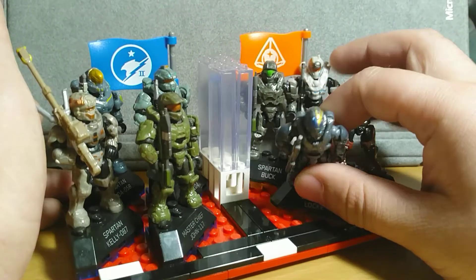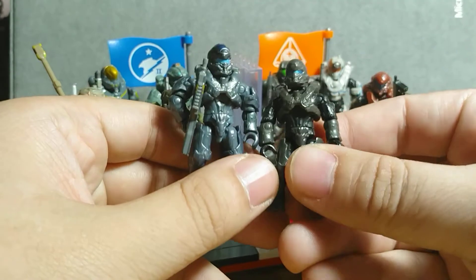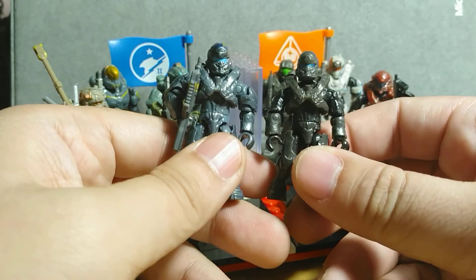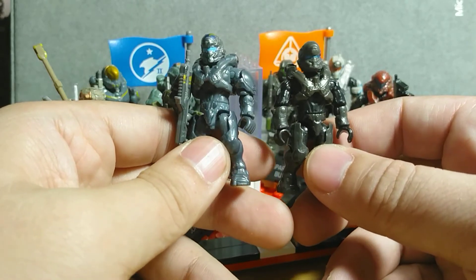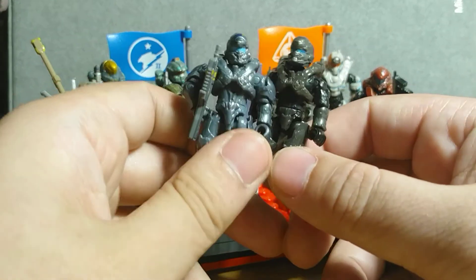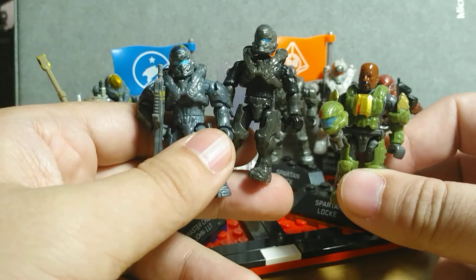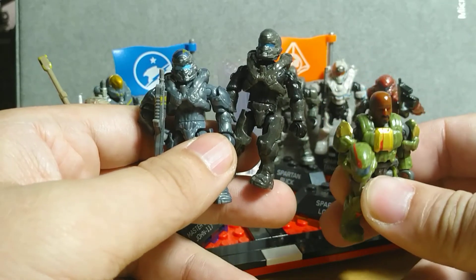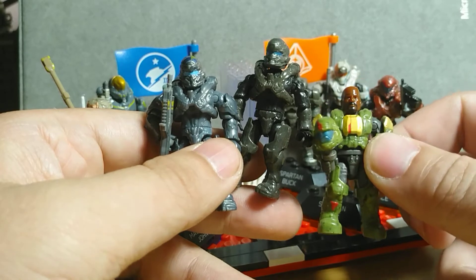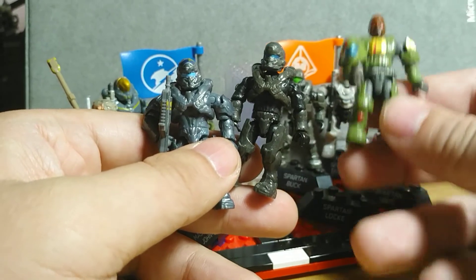Alright, so Spartan Lock. There are a couple of versions. You can go for the Vulture one — the Vulture one is more of a dark, almost brown color, whereas the Osiris one is a lightish blue-gray. It's also missing the shoulder armor from the Vulture set. Or you can go for the original Lock, which is Agent Lock — that should be the first time we get the helmet or the helmetless head. The human head doesn't have a peg on top, unlike the Infinity Marines.